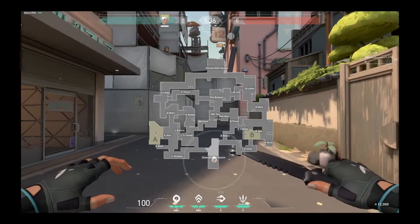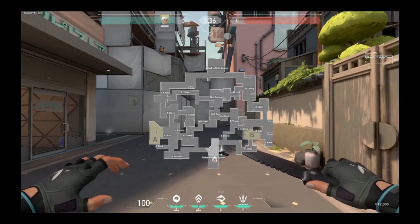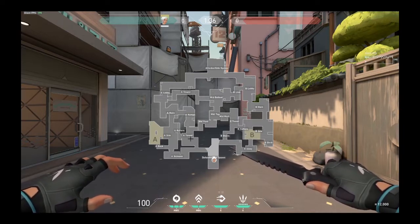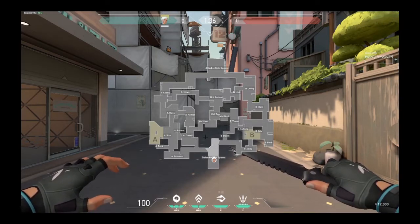If you press M, you can pull out the map and see all the preset callouts made by Riot. Some of these are accurate enough, and a lot of them in specific spots need further details — that's what I'll be covering in this video. Also, some callouts like A Tower are actually being used in game or described as A Heaven, and I'll cover this as well.